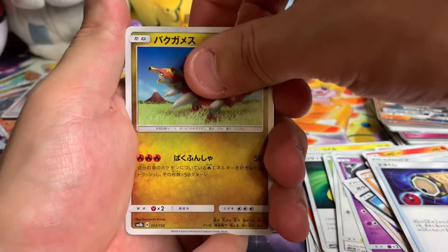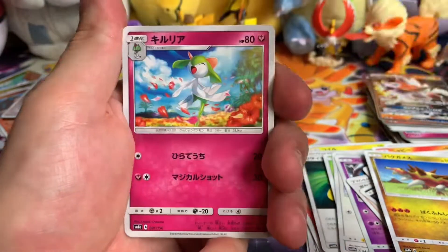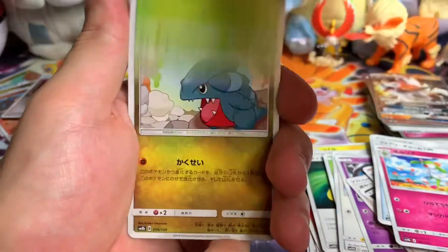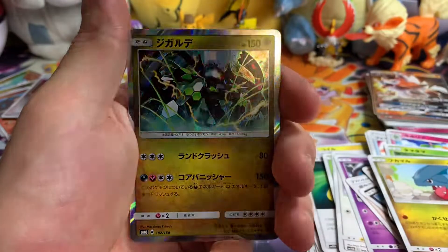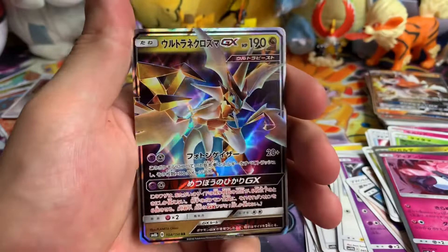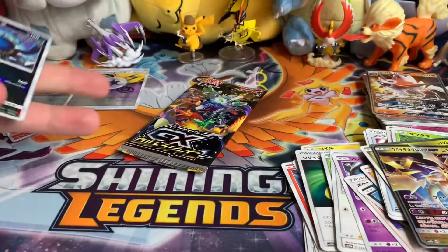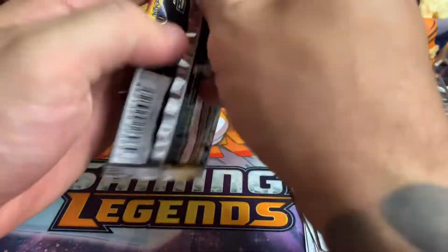Three to the front: Energy Lotto, hashtag the big turd, Fairy Charm, Kirlia, Eggs, Gabite — or Gible. Holo Zygarde, holo Diancie, Ultra Necrozma GX, and a shattered Guzzlord. Last pack for real this time.